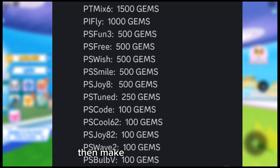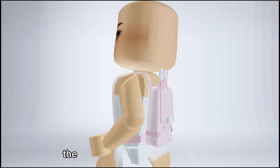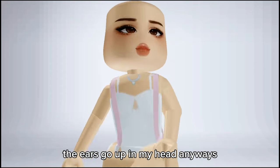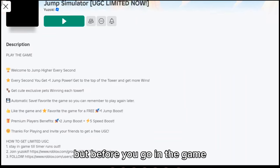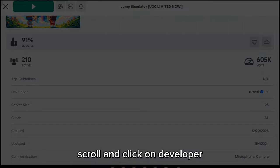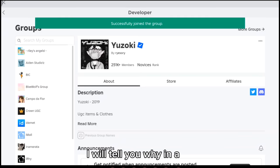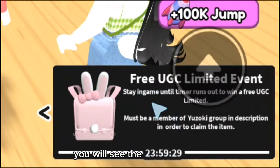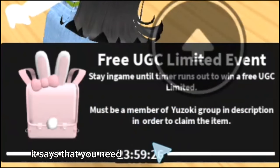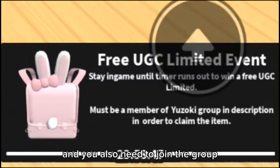Let me show you how to get this cute bunny backpack — the ears go up in my head! For this you need to join a specific game; there will be a link in the description. Before entering the game, scroll and click on Developer, then click Join Group — this is important. Once in the game, in the bottom right you will see the free backpack. It says you need to stay 24 hours in the game and also join the group.